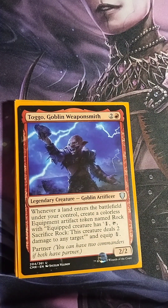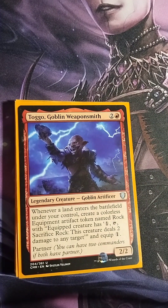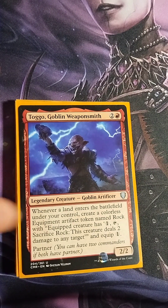Toggo, Goblin Weaponsmith — two colorless, one red, 2/2 Goblin Artificer. Whenever a land enters the battlefield under your control, create a colorless Equipment artifact token named Rock with 'tap, sacrifice this: this creature deals two damage to any target' and Equip one. Toggo also has the Partner ability. I put him in this deck to create those Rocks to keep Farid fueled for goading. It's proven very efficient in this deck.